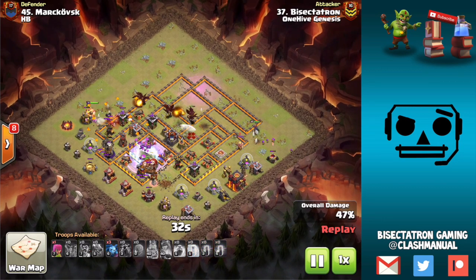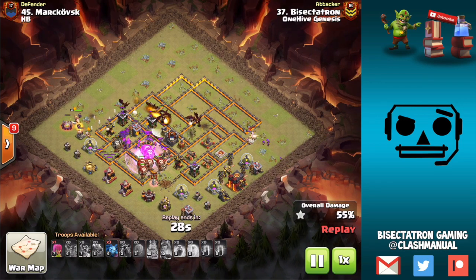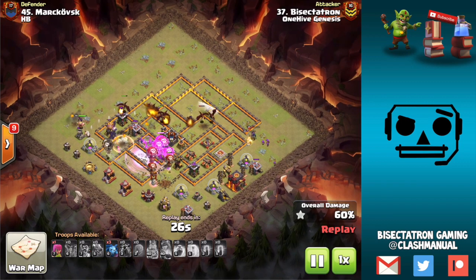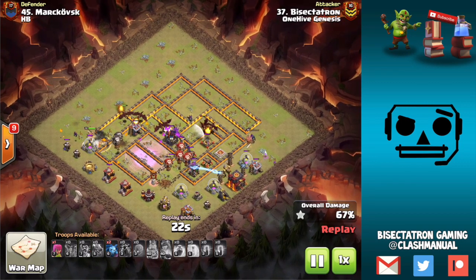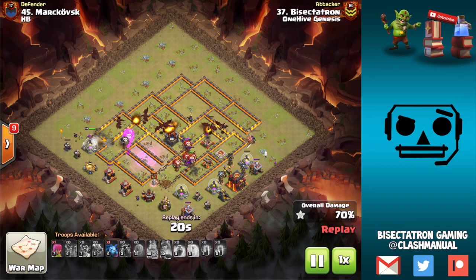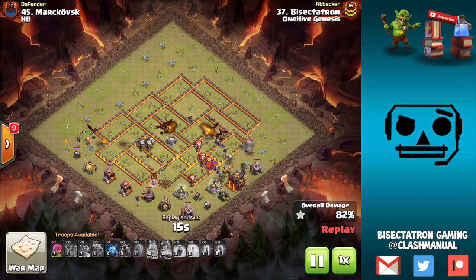At Town Hall 10, it's definitely going to be easiest because all it comes down to with Drag Bat is the Bat spell and the Air Targeting Splash, which is Wizard Towers and Multi Infernos. At Town Hall 10, you only have four Wizard Towers and two Infernos, which makes it a lot easier because you have these various tools at your disposal.